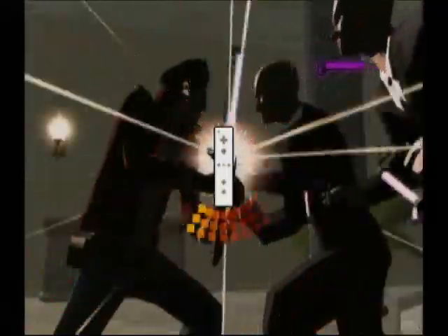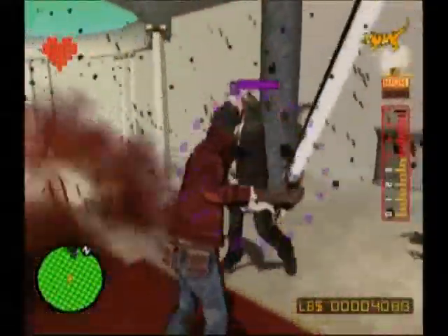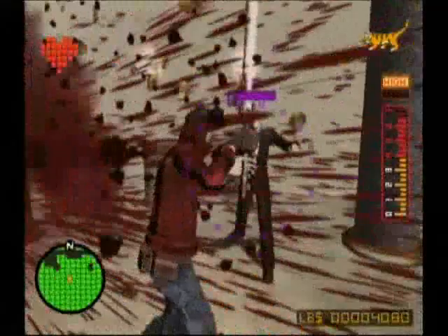Now in this room, you actually have six grunts — or bodyguards — to fight and slaughter.